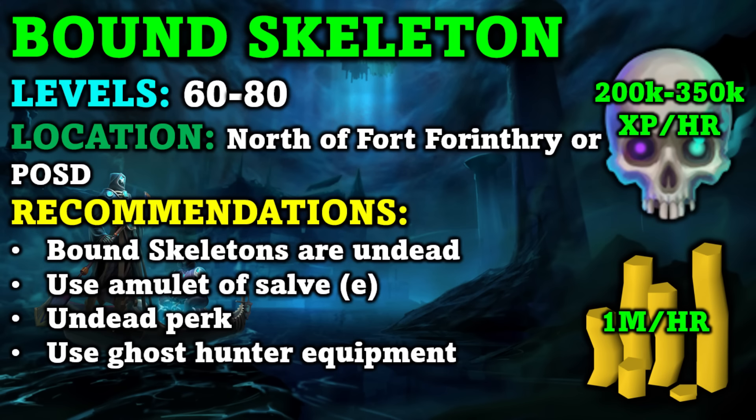Another really good mid-level option is Bound Skeletons. I suggest doing them between level 60 and 80. They are located north of Fort Forinthry, or you can have them in your player-owned Slayer Dungeon. They are also undead, so you can use the Salve Amulet, Undead Perk, and Ghost Hunter equipment. Bound Skeletons will allow you to make a little bit of GP per hour — about 1 mil — and you can get around 200 to 350k Necromancy XP depending on your level.